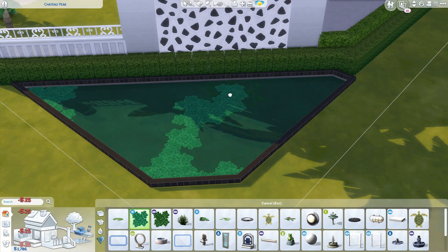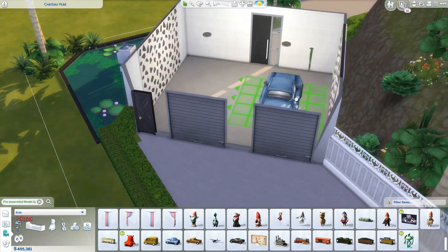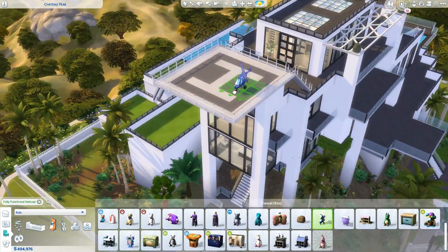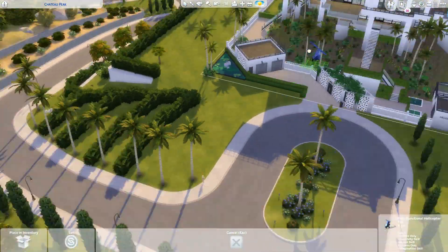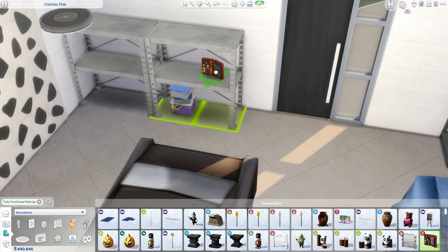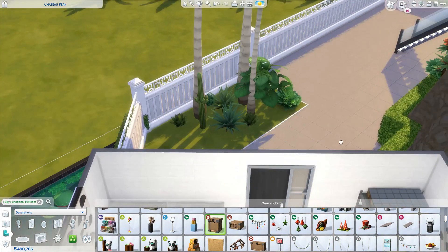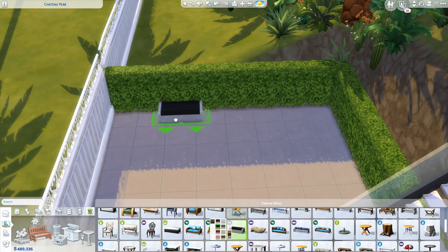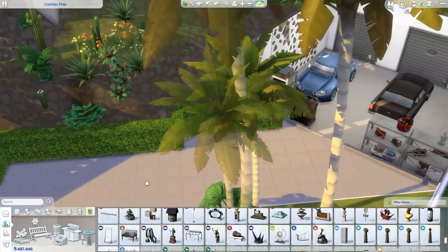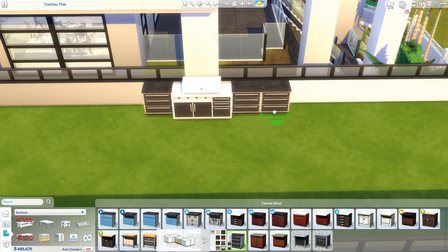I imagined the owner would be quite showy and snooty - 'look at all the movies I've been in!' Out here is just a little seating area. I didn't want to leave it completely plain, so I put a couple of benches - the Sims will probably never use them in their lives, but it's nice to fill the space. I didn't really know what else to put there.